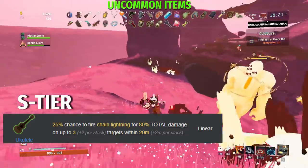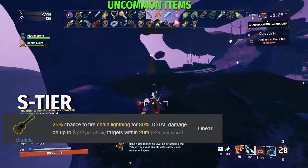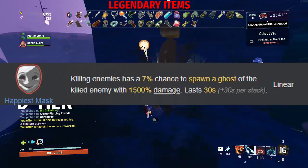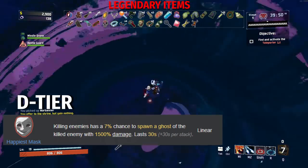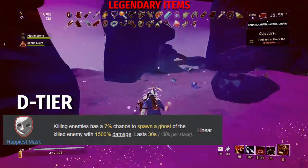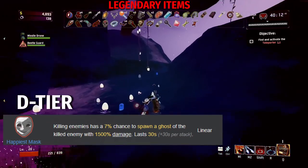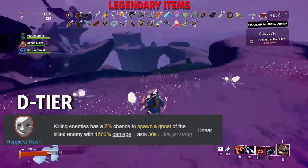Okay, so now we are finally in the red items. Red items are legendary items and the rarest items in the game outside of boss items. Starting with D tier of red items: the Happiest Mask. Killing enemies has a 7% chance to spawn a ghost of the killed enemy with 1500% damage for 30 seconds plus 30 per stack. The problem with the Happiest Mask is not its effect, but rather the AI just being wonky and not really helpful in general. Having enough will just tank your FPS, and sometimes the AI can still kill you — for example, the Clay Dunestrider's suck attack will go off when under the Happiest Mask and can actually deal damage to you. Probably one of the worst items to get in the legendary tier. That was actually the only D tier item in the entire legendary list, so let's go straight to B tier.